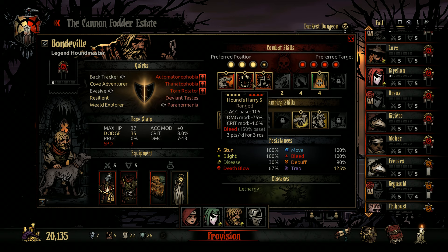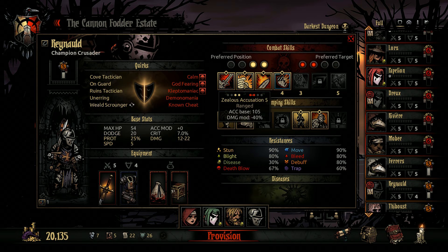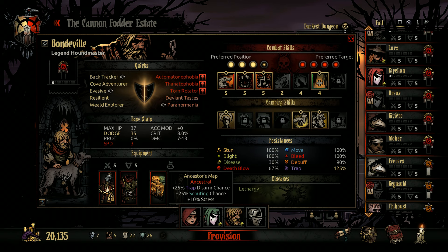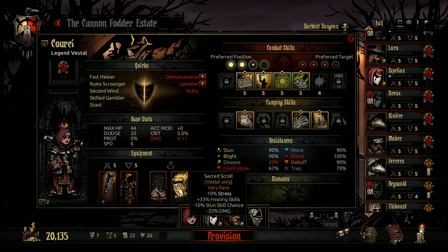We can do damage to all of them and remove the prot if we need to. We'll eat a biscuit and send in the dogs. We can hit two with this one or the other way around and stun there. We've taken out the speed damage, prot, and stress, taking out scouting and trap with the extra damage versus marked. Accuracy versus marked and extra stress reduction, crit and accuracy with a bit less dodge, and healing trinkets.